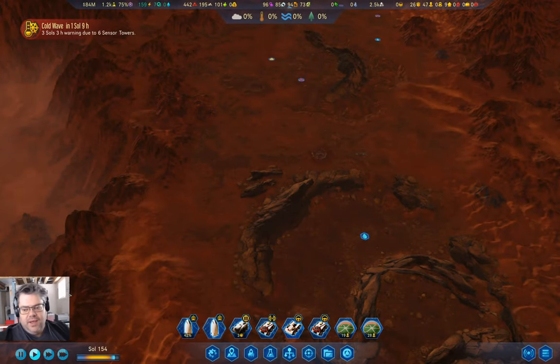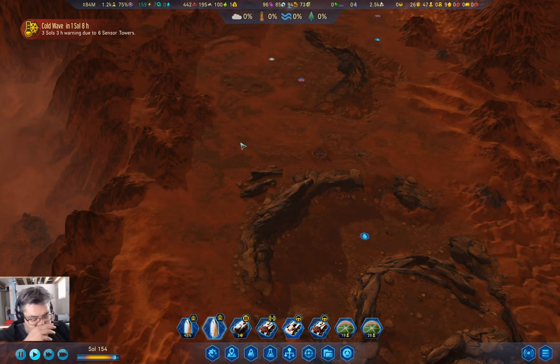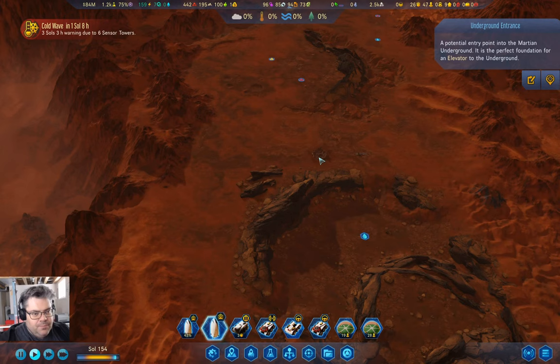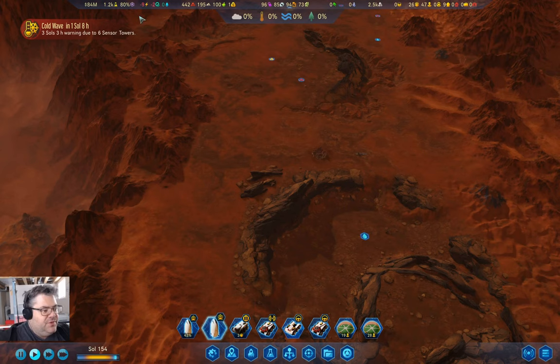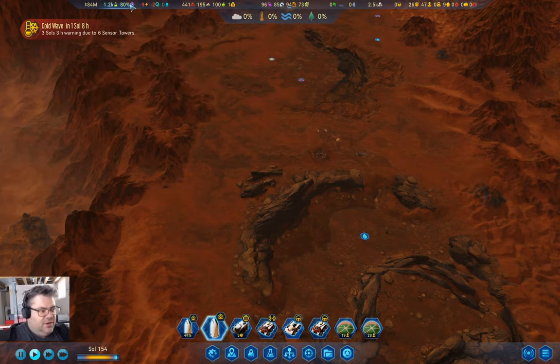Hello, everyone. Welcome back to Freedom City 1165. This is Surviving Mars Below and Beyond. Last time around, I decided I was going to send an explorer down into the underground, which is going to require an elevator, which I'm going to build on this entrance to the underground. So to that end, I'm researching the elevator research, low G-shaft tunneling, and that's going to get us there in a little while.